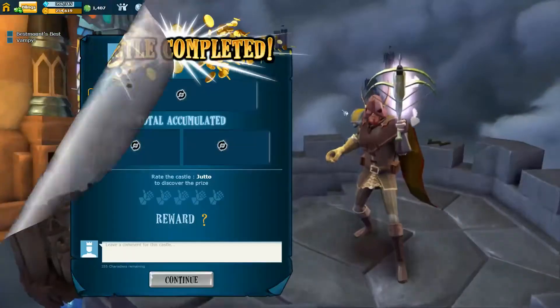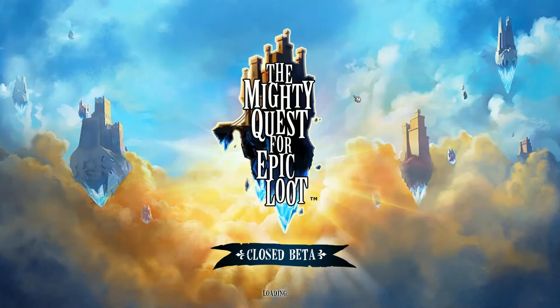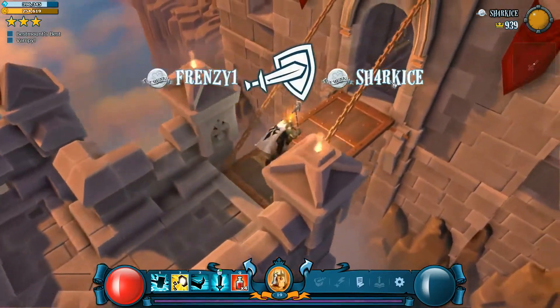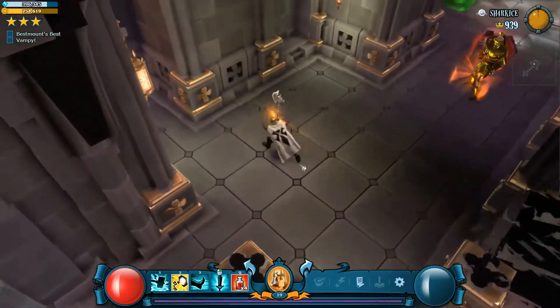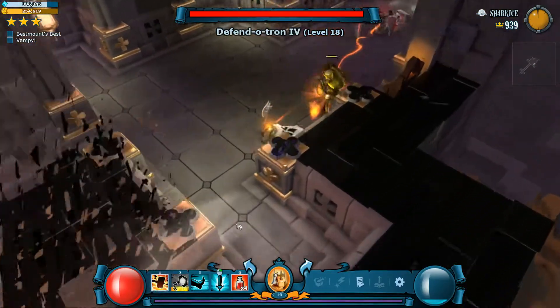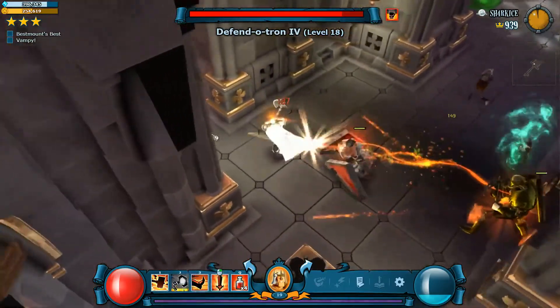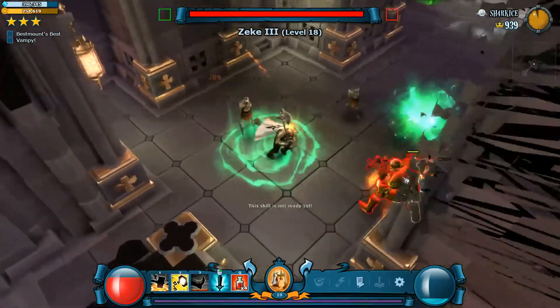For number two we have Shark Ice Castle, level 19 — looks like the gold-plated castle. These do have themes and I'm hoping they're actually updated. This is already like a better start for sustained damage overall. The Zekes are really good at that.